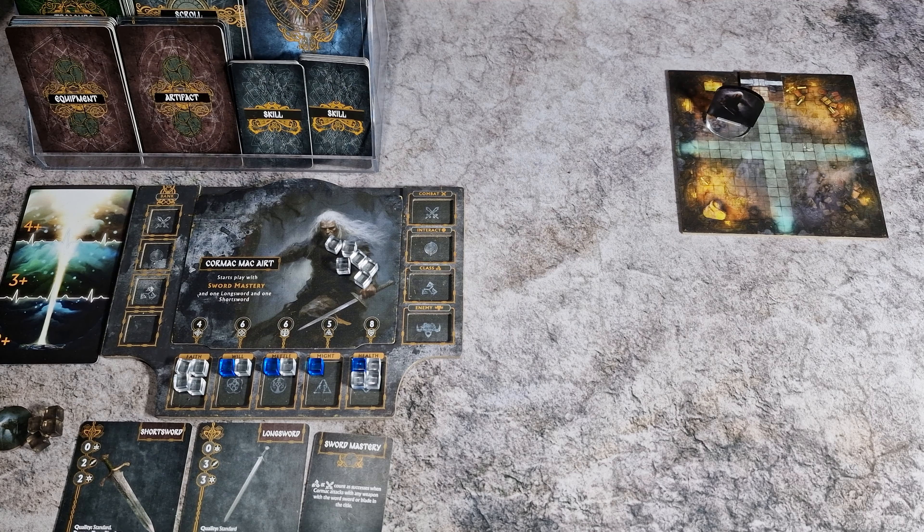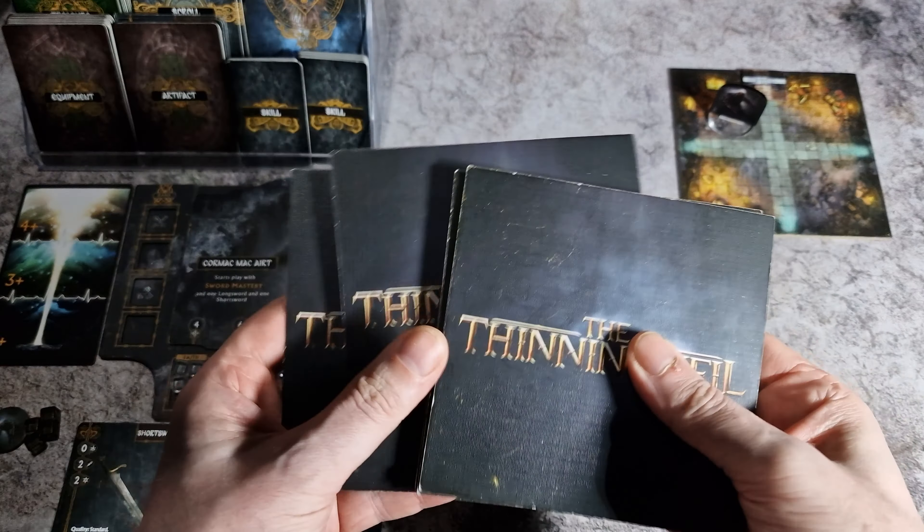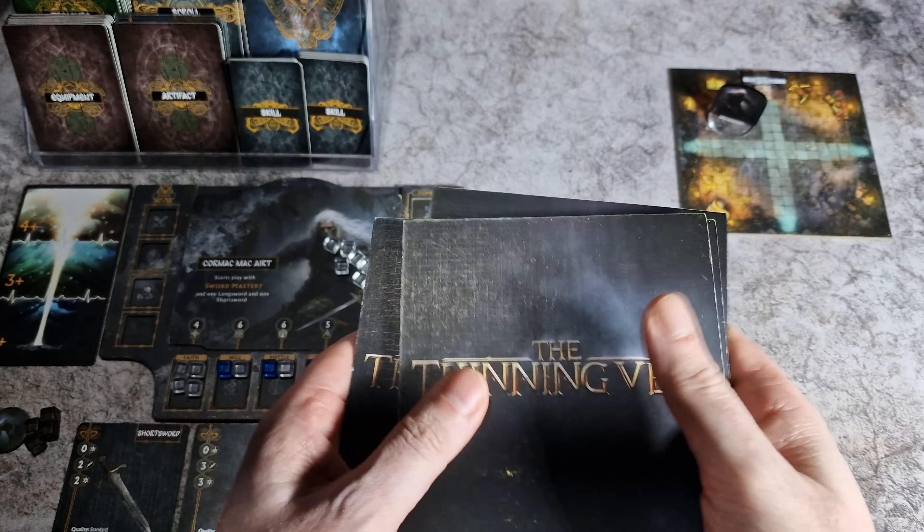A scenario in its description will tell you what tiles to collect to form the tile stack. You will then get those tiles and shuffle them together. The tiles are double-sided with a thinning veil on one side and the artwork for the tiles on the other.